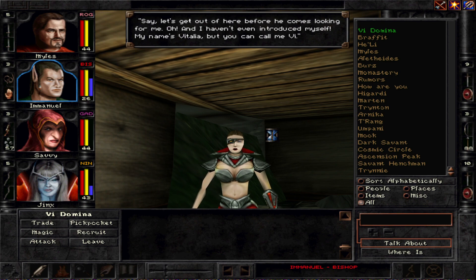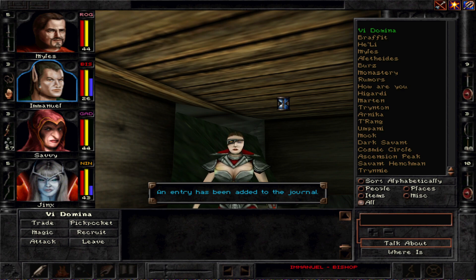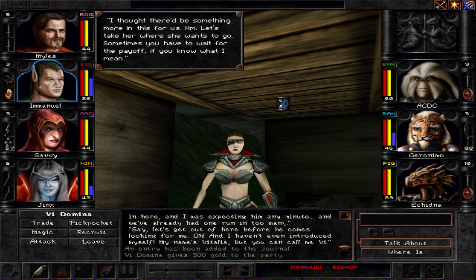Love skill ups for Emmanuel — the hinged box is pretty important. And hello there — finally! 'Oh thank god it's you. Whoever you are, I was expecting the Dark Savant — no offense, but you look like a bunch of schoolgirls compared to him. His troopers locked me up in here. Say, let's get out of here before he comes looking for me. My name is Vitalia, but you can call me Vi.' She gives us 500 gold and 7000 experience.